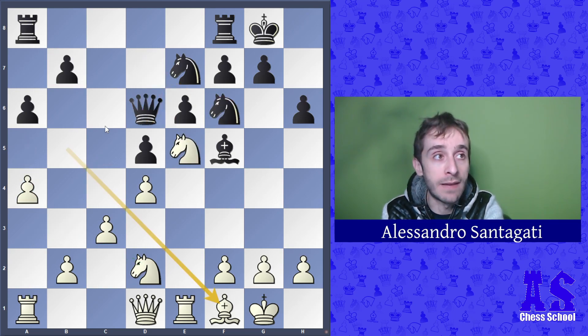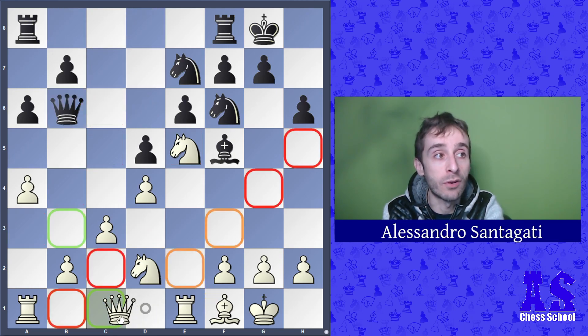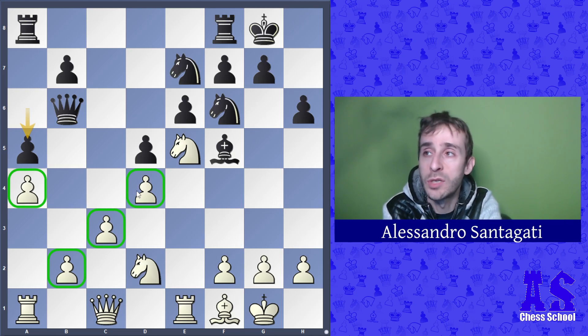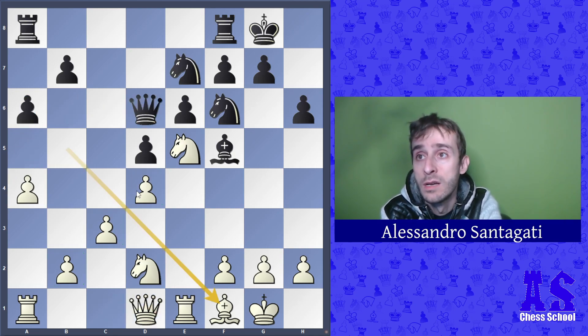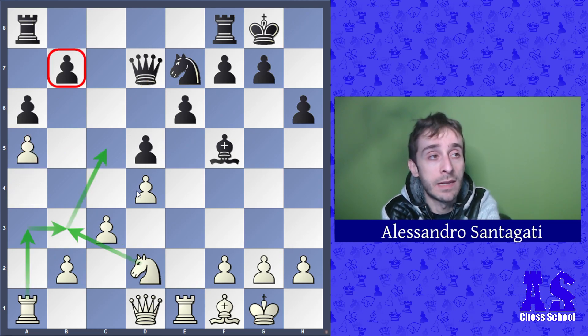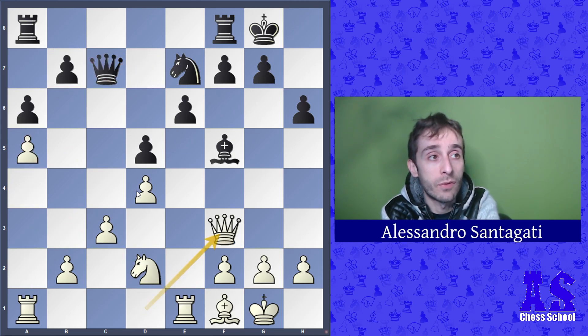Instead of knight e7, black should have played queen b6, because after queen c1, there is a5 and black can block the white pawns — a position we can consider roughly equal. In the game, black played knight e7, knight takes d7, queen takes d7, a5, queen c7, queen f3.